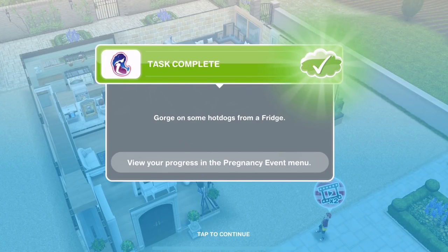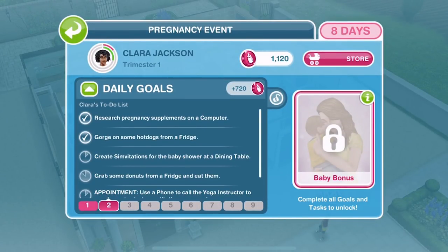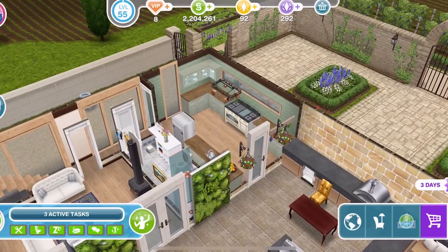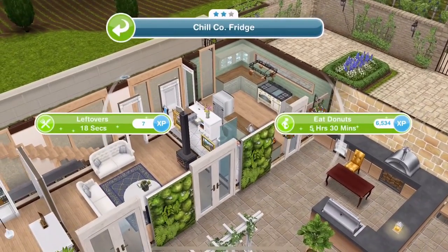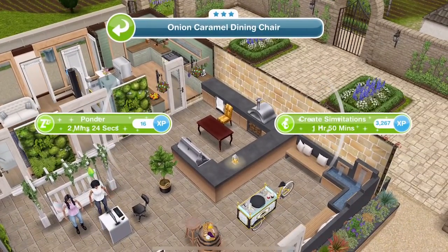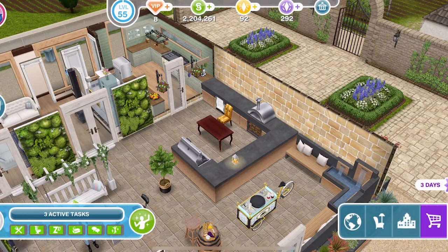Clara has finished gorging on those hot dogs. Now the next thing she needs to do is create simvitations for the baby shower at the dining table. So let's go and click on the dining table — we could go back to the fridge and do the eat donuts for five hours thirty, but let's see the invitations. These simvitations are one hour and fifty minutes, so let's do them.